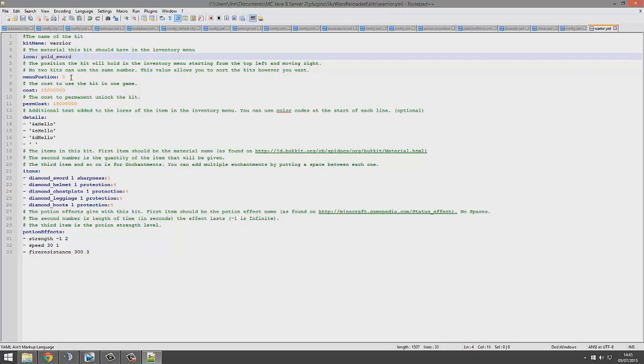This is all very straightforward. Menu position — this is important that you change this. If they're in the same place it will glitch out. So you can go 0, 1, 2, 3, 4, 5, etc.